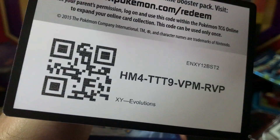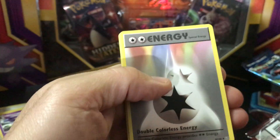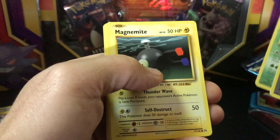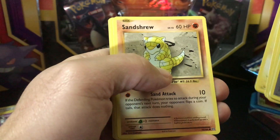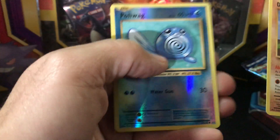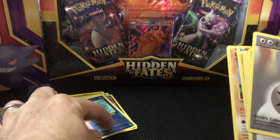One more pack, got to do Evolutions. Got Nincada — energy, Double Colorless Energy, Charizard Spirit Link, Metapod, Magnemite, Voltorb, Sandshrew, Poliwag, Diglett, Poliwag reverse, and Doduo non-holo. Alright guys, appreciate it — nothing wild about this one, but maybe next time. Thanks for watching, later!